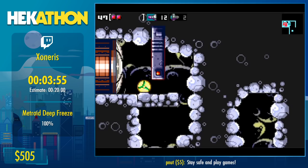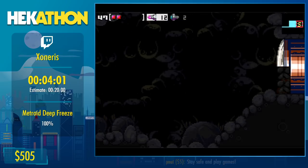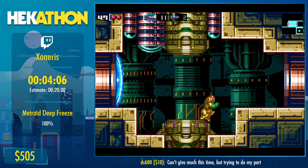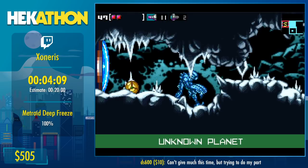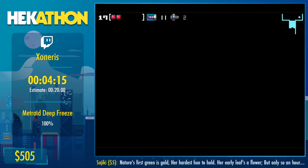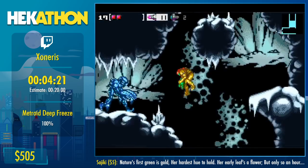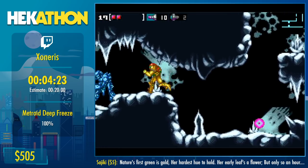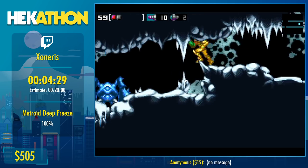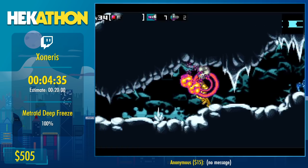So technically right now I could go to the end of the game and beat it. The world record for any percent of this ROM hack is like four minutes and fifty seconds or something crazy like that — really short. That boss was called Imago, by the way.